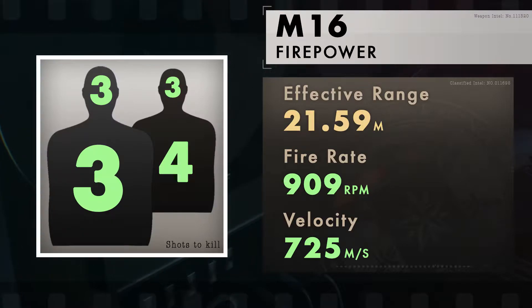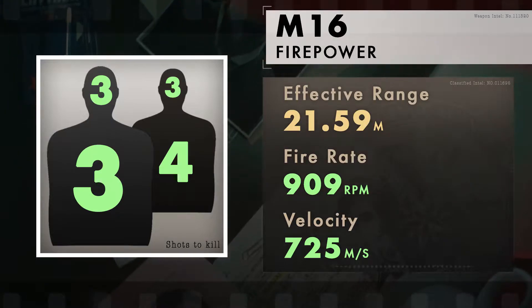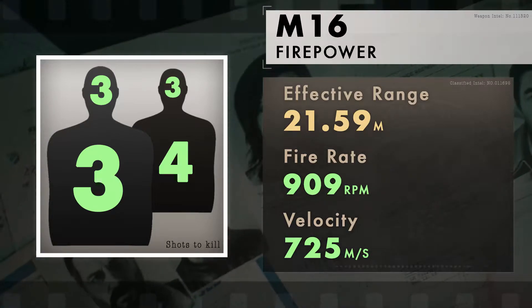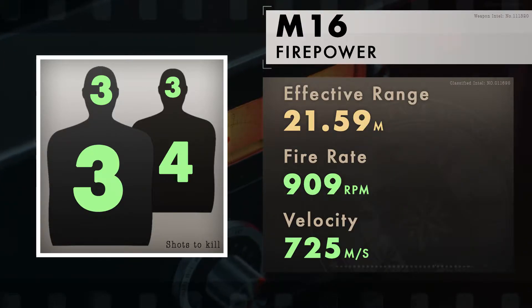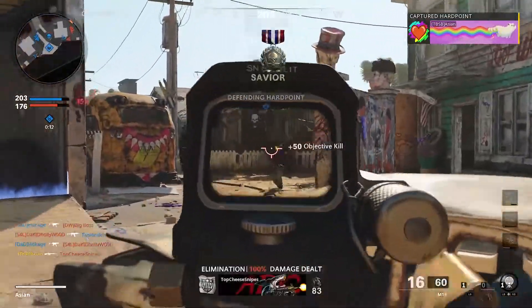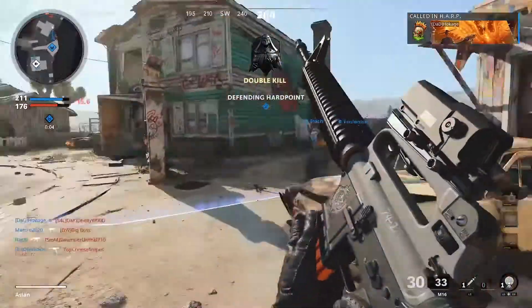The M16 is a moderate damage tactical rifle with an ability to kill within 3 shots or 1 burst. The effective range, however, is short at just 21.59 meters. Beyond this, you'll need 4 shots or 2 bursts. It is possible to kill the enemy within 3 shots should they strike the head, but this can be difficult due to the M16's moderate recoil. The rate of fire within the burst is fast at 909 rounds per minute, giving the M16 a really fast time to kill should all 3 shots connect. Though the burst delay will reduce the overall fire rate, missing your shots can buy enough time for the enemy to return fire or flee to cover.